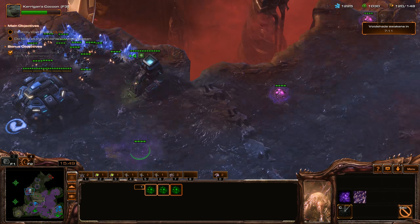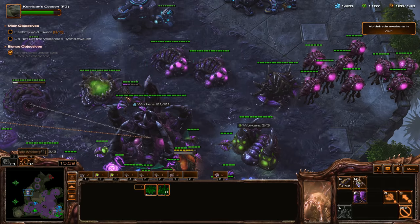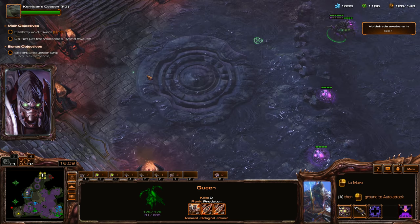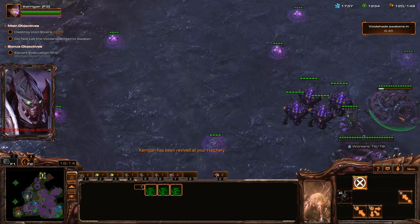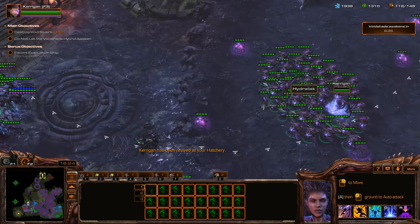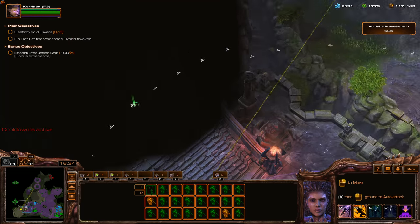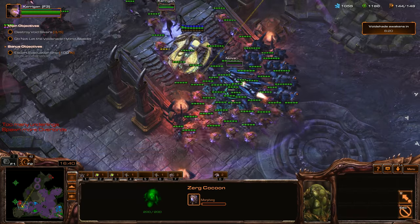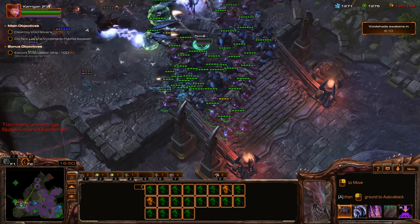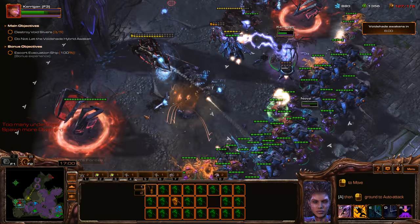We're going to spread these Creep Tumors. We'll spawn some more larva — the evacuation ship is almost ready to resume course. Get all these guys out here. Look how many resources we just got off that — awesome! We're going to get a bunch more Hydralisks and more Overlords as well. Turn some in the back into Lurkers. I am way low on Overlords. The Frenzy though is crazy good on these Hydralisks — holy cow.